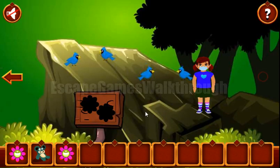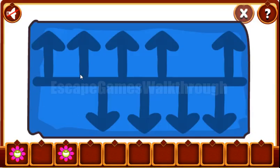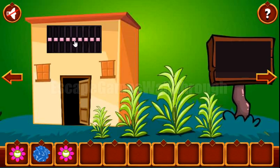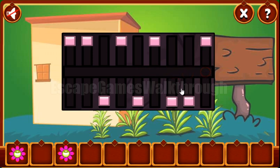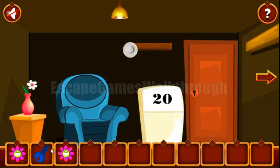Let's go out and give this toy to a girl. She gave us a hint with the arrows: up, up, down, up, down, up, down, down, up. And these are the positions of the switches here. So we set: up, up, down, up, down, up, down, and up. Now we've got the blue key to open this door. And we can go further.